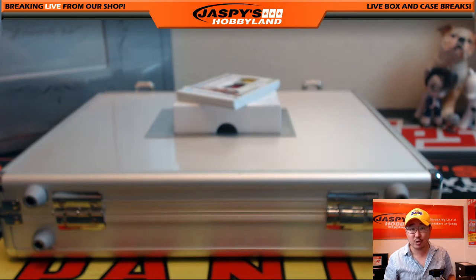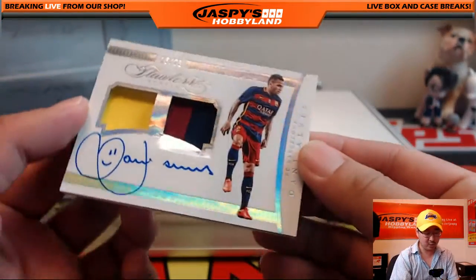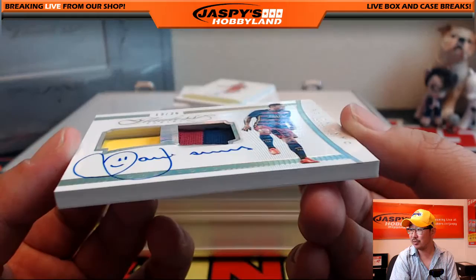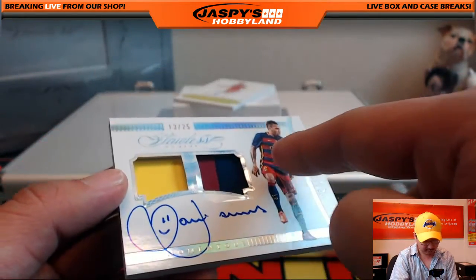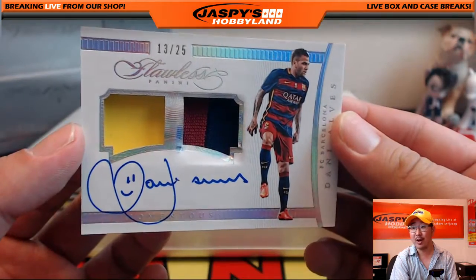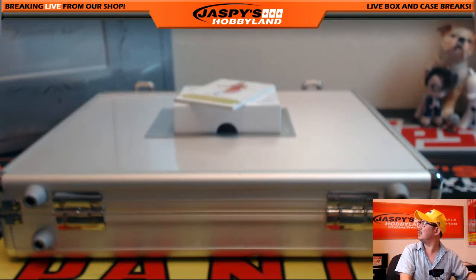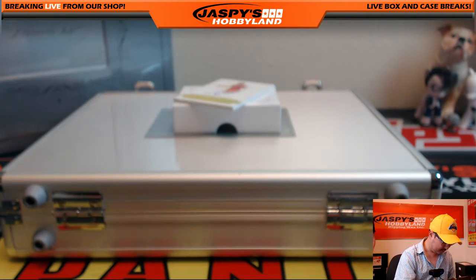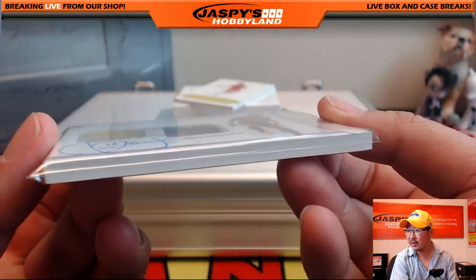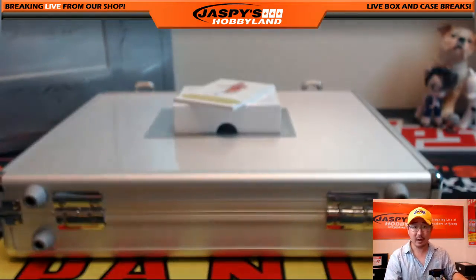We've got a three-color dual relic and autograph, Barcelona player — 13 out of 25 — Dani Alves. It's a bit damaged. I guess it got a little eager putting in that Barcelona shirt in there. You can see the strip of yellow on the left side. Dani Alves is Brazil, going out to Edwin S. You could send that to Panini to get it fixed or replaced. Congrats to you, Edwin.